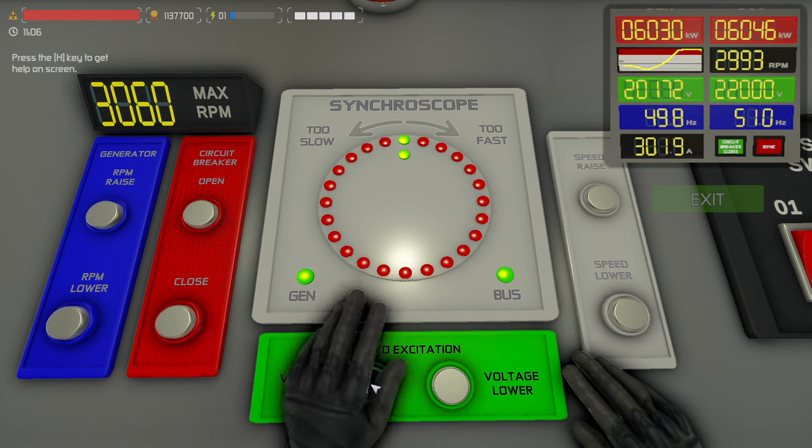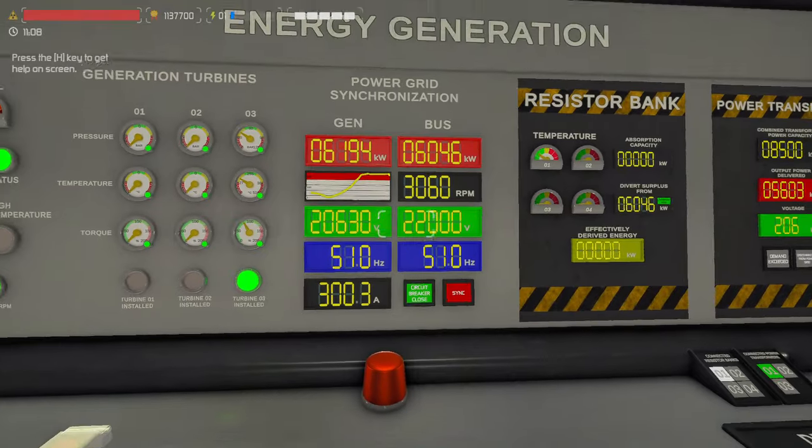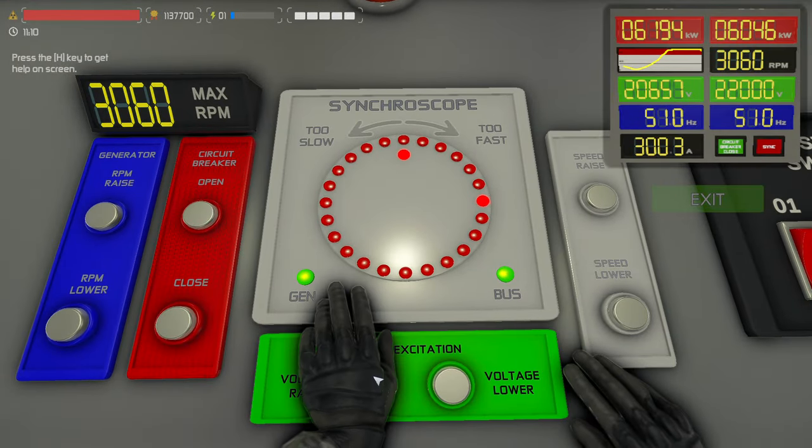We need to raise our voltage. As the parameters change, that also changes things — so we're at the RPM. I think we're good now. Let's raise the voltage to 2200. It's kind of annoying that you've got to click — you can't just hold it down. Sorry for the clicking noise, maybe I should get a less clicky mouse.